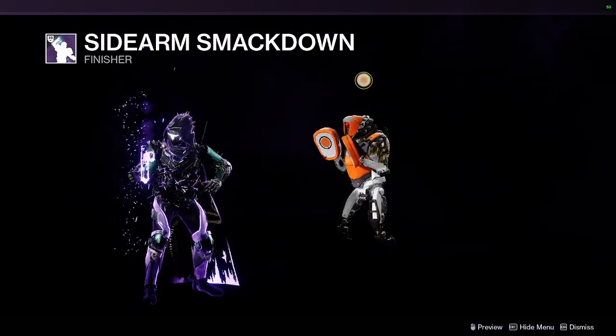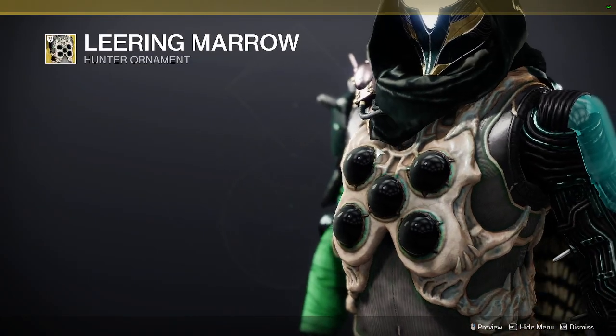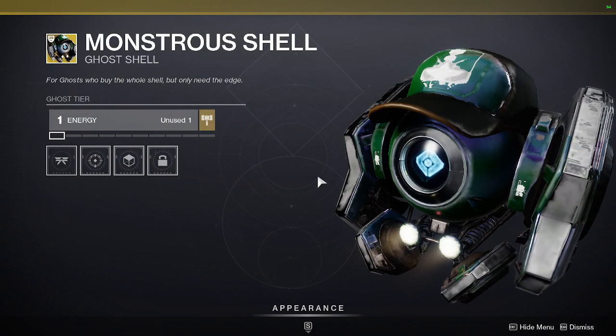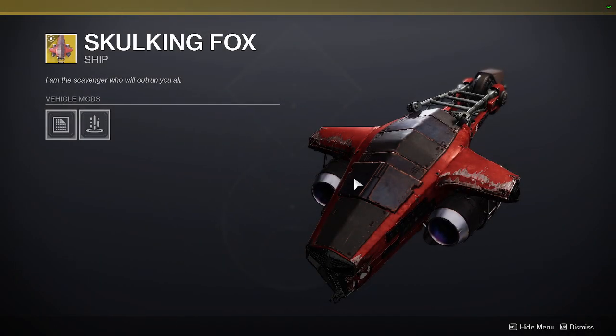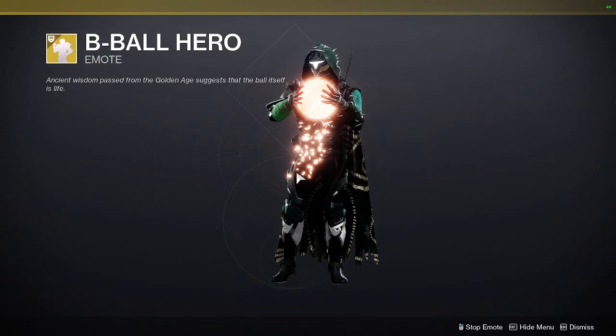We also have the Sidearm Smackdown. We have the Omniaculous ornament — that's actually pretty dope. The Mantra Shell. Skull King Fox. And then here we have the B-Ball Hero Emote.